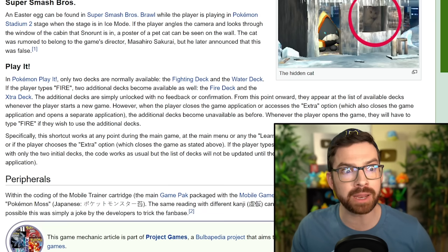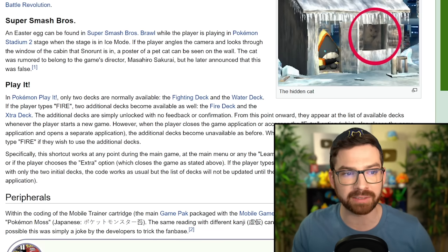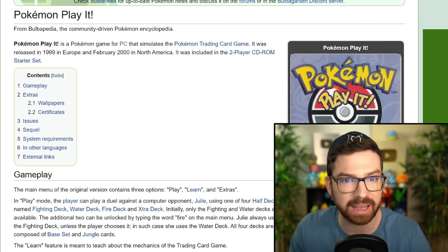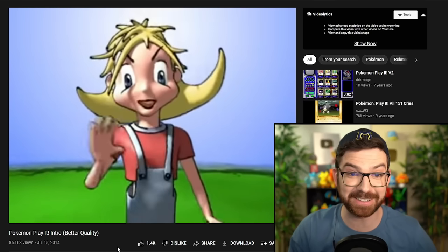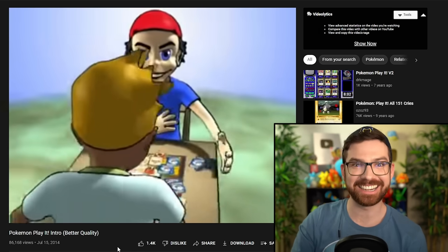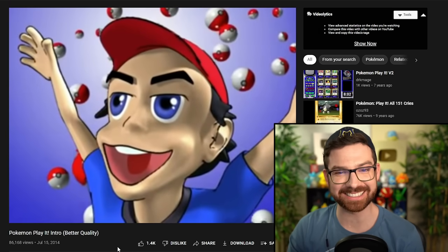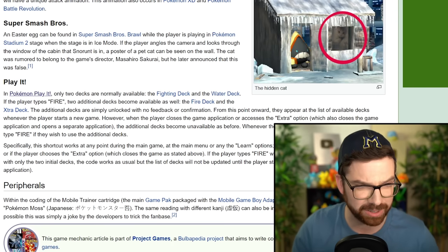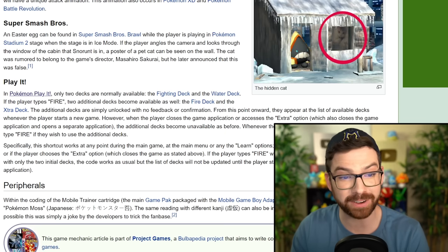In Pokemon Play It — oh my God, Pokemon Play It? This is like one of the most obscure Pokemon games ever. And I actually had it. It's basically the virtual TCG but just a computer disc game. It came with actual real life cards and the characters looked horrifying. Only two decks are normally available — Fighting and Water — but you can get the Fire deck by typing 'fire.' They're simply unlocked with no feedback or confirmation. You have to type 'fire' every time to get them to come back. That's dumb.